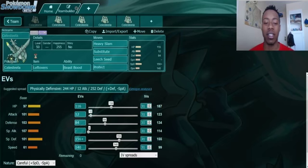Celesteela was a Pokémon that a lot of people thought was going to be the king of VGC — just very hard to deal with for the entirety of the meta. When you look at those stats, you see 97 HP, 101 Attack, 103 Defense, 107 Special Attack, and 101 Special Defense. Celesteela is decently slow, but it needed something to calm down those over-the-top stats. The Steel typing is an extremely good defensive typing, and Celesteela can maximize both defensive and offensive capabilities simultaneously. Even though usage has gone down, I still think it's an extremely good Pokémon and will continue to be.